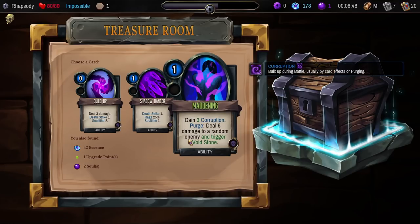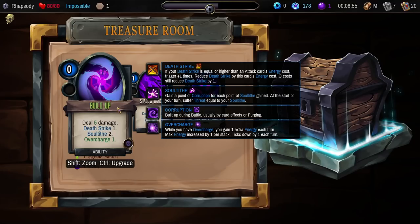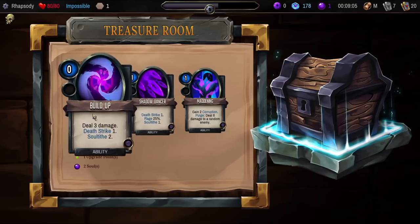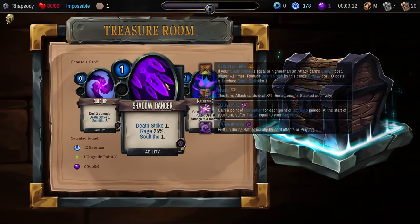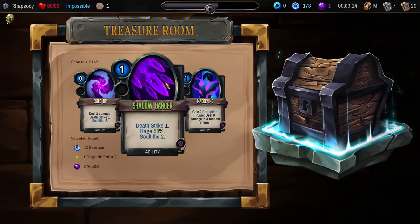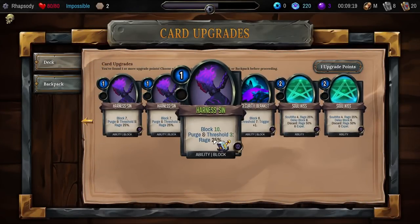The thing that is limiting me from upgrading Concentrate, which I would love to upgrade, is knowing how much this can destroy us if I don't upgrade those base cards at least a little. Gain two Corruption, purge two — deals six damage to a random enemy and triggers the Voidstone on purge as well. Anything that triggers a Voidstone on purge is pretty good. Build Up deals 5 damage — it's an ability that deals 5 damage, with Deathstrike 1, Soul Tithe 2, and Overcharge 1. Nice. And then Shadow Dancer: Deathstrike, Soul Tithe, and Rage.